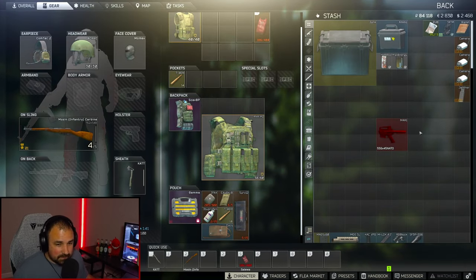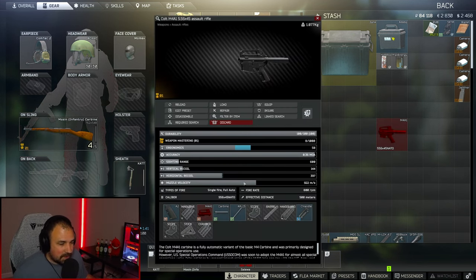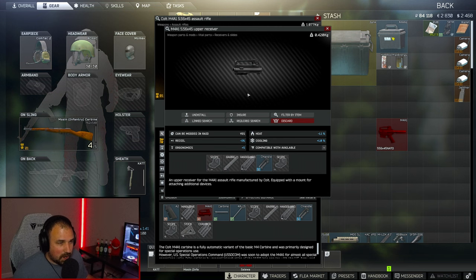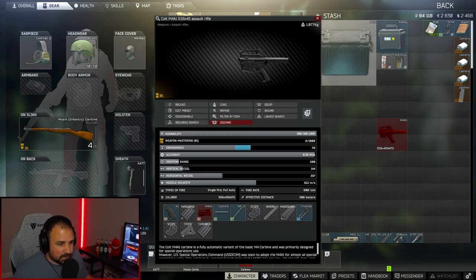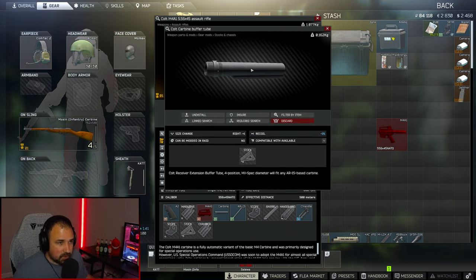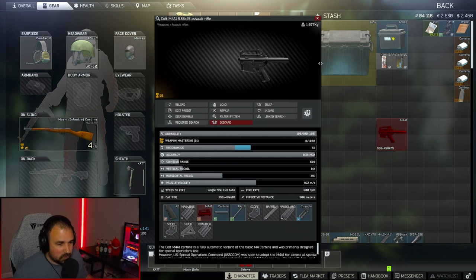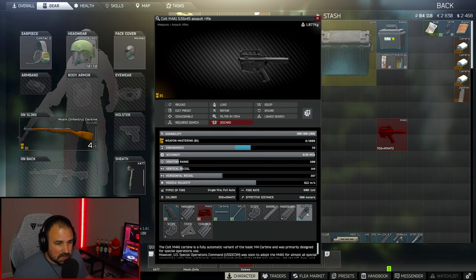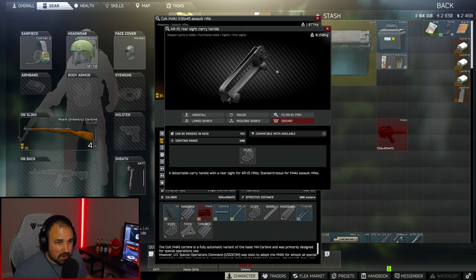When you get your M4, you're going to completely strip it except for these parts. So your A2 pistol grip, your M4 upper receiver, your buffer tube, your Colt carbine buffer tube, your AR-15 charging handle, and your carry handle.